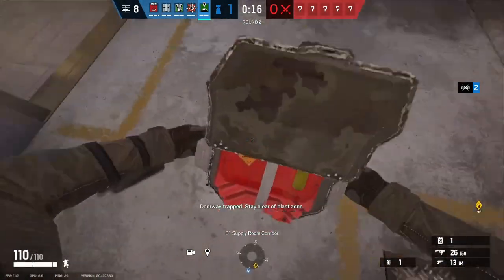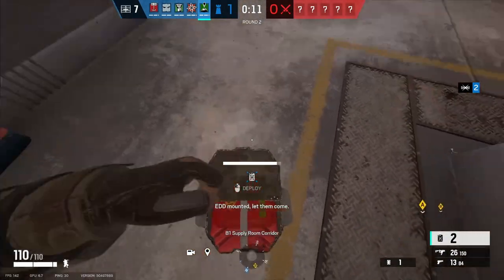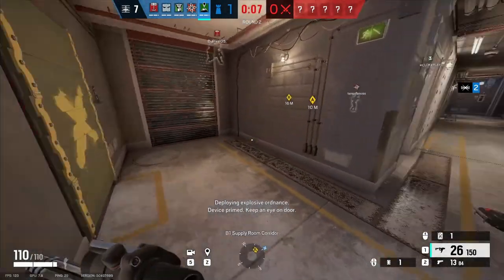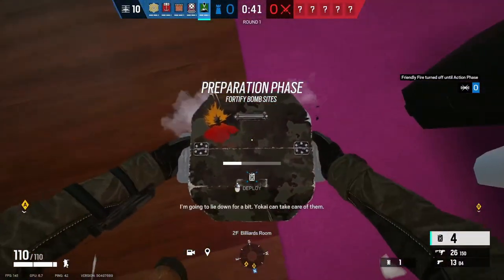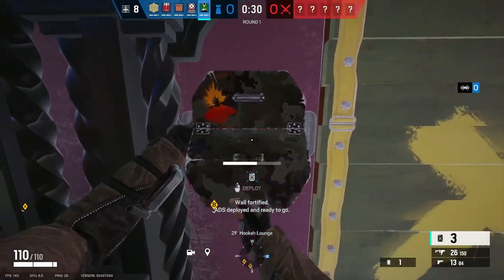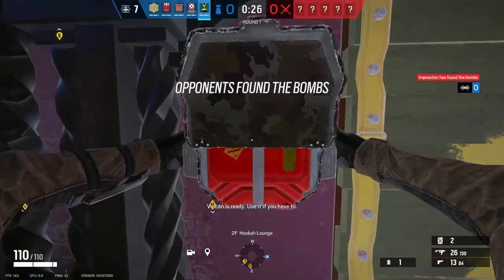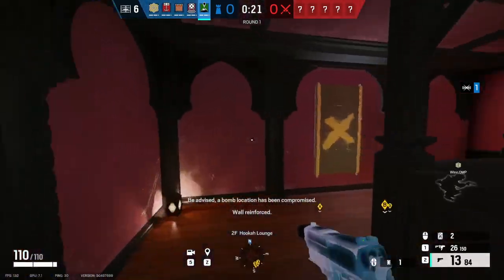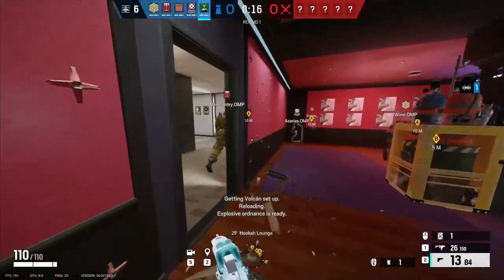Basic placements like on walls next to doorways or breaches are simple yet effective. As for common plant spots, it's not as detrimental if the attackers can shoot the canister once they open the wall or decide to plant, because they have to choose between detonating the canister and wasting 20 seconds of their time, or risking planting under it to maybe use it for a post-plant. This is where your positioning as Goyo is key. Make sure you can see and detonate the most important canisters on plant spots, so if a defender even dares to start planting, you'll burn them alive — at least damaging them, hopefully killing them.